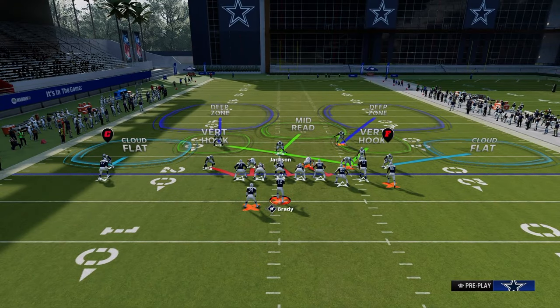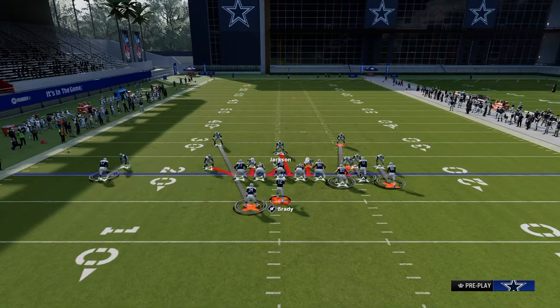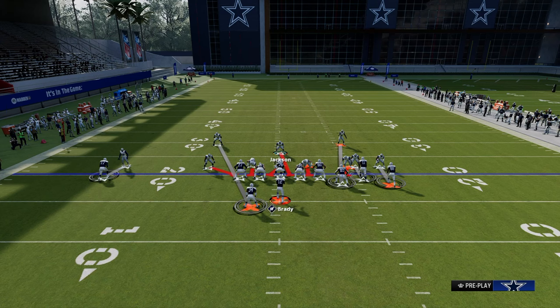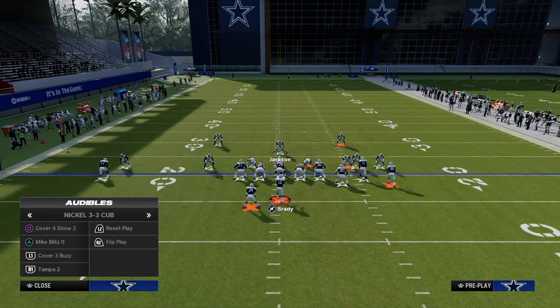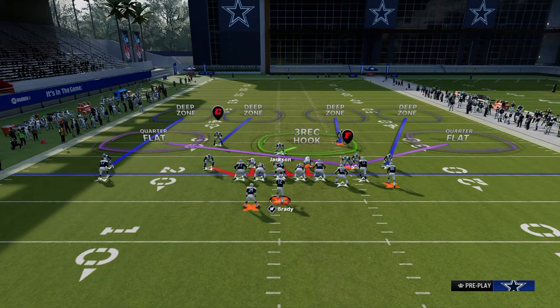You always want to come out of Mike Blitz Zero and then audible. Look at the corner on the left side — notice how, even though in my auto alignment I have it set to Man Align, the cornerback on the left side of the screen is inside. When I audible to Cover Four Show Two and repress, you see that he is now lined up to the outside.